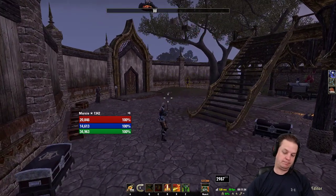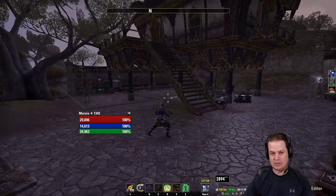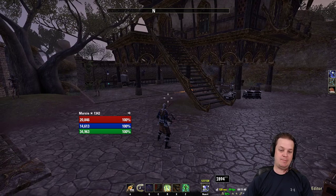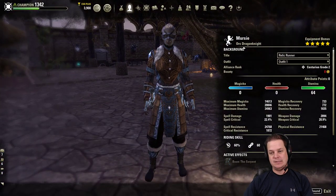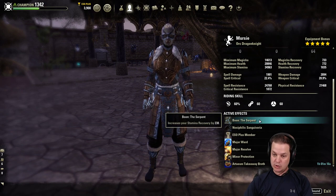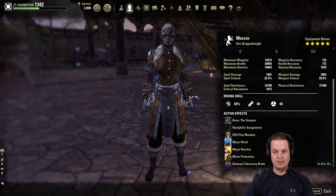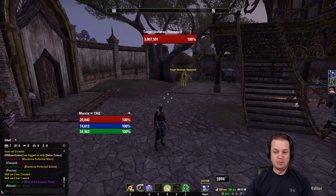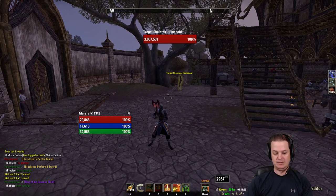Gentlemen, welcome to another build for the Scale Breaker patch. This time we're looking at the Stam DK — an Orc Dragonknight with 64 points in Stamina, rocking the Serpent Mundus and the RTM takeaway broth. Let's dive into what will probably be a very controversial build for most people.